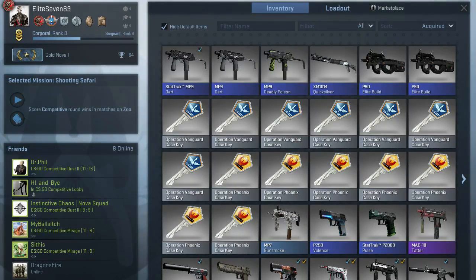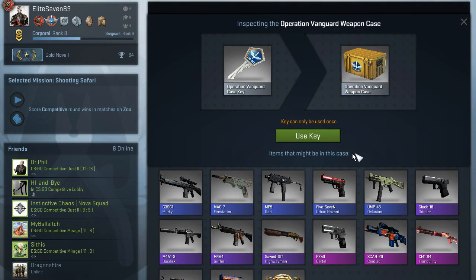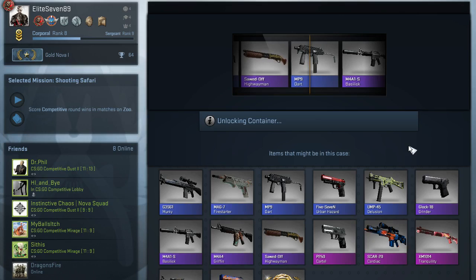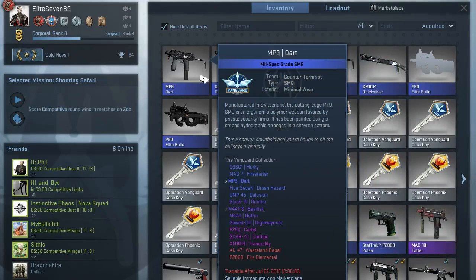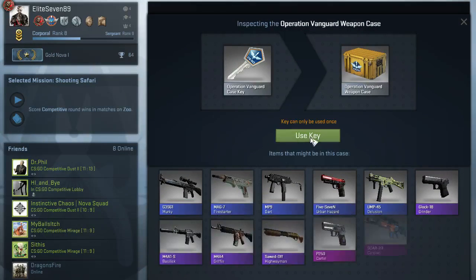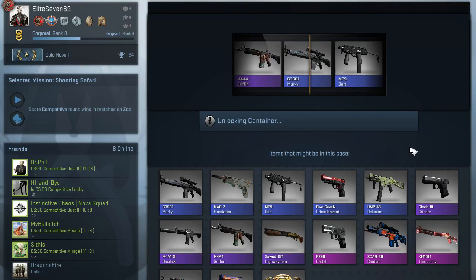Tabby, pick another blue one. The fourth one. And pick another case — the last one. You are so into this, aren't you. Let's see — come on, something good. If we get at least one purple, Tabby, I will be happy, as long as I can use it. If I can't use it, I'm not going to be happy. No — it's your fault that we got another MP9 Dart. This is the fourth MP9 in a row. They're steadily getting better — well worn, field tested. I'm a little worried for this case opening; I'm kind of afraid we're not even going to get anything purple.